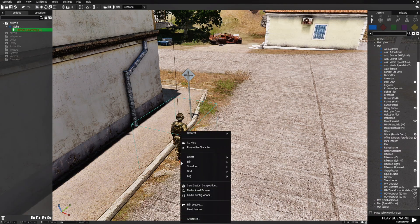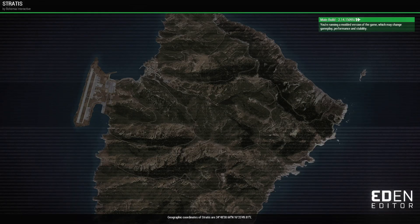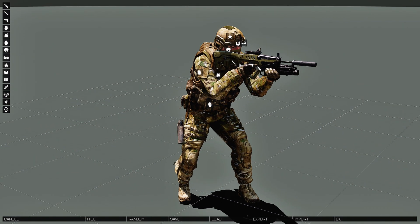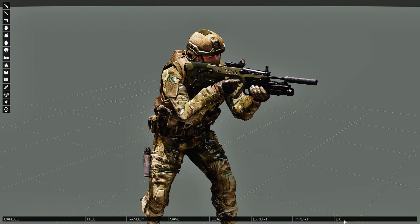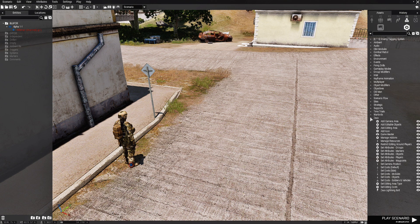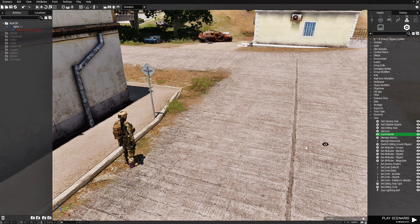Then we're going to right-click him and edit his loadout. I'm going to choose a loadout for him. Next, we're going to go to F5 Systems, then down to Zeus, then to Game Master.